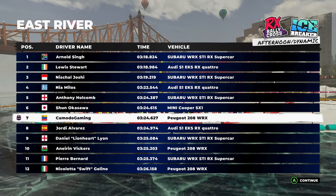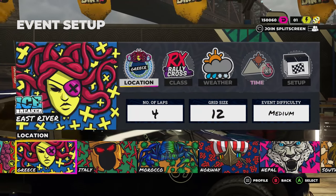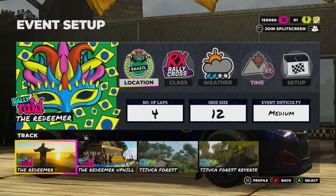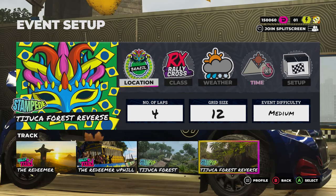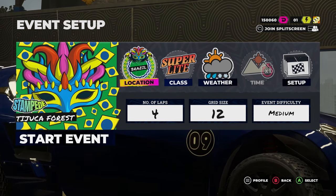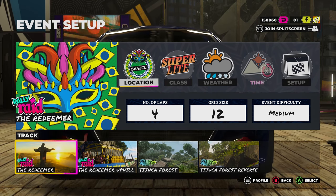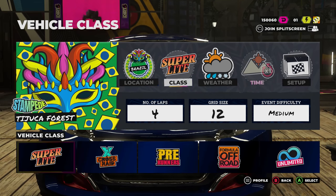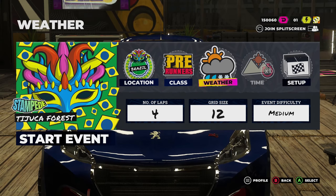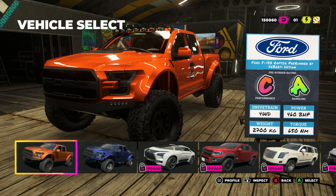Let's go crazy and try a different track — let's go to Brazil. There's a forest map, let's go to that one. This is going to be a Stampede event. And there's a Rally Raid event too, but let's try Stampede — that sounds exciting. We'll go with some pre-runners, keep the dynamic weather, and do four laps.